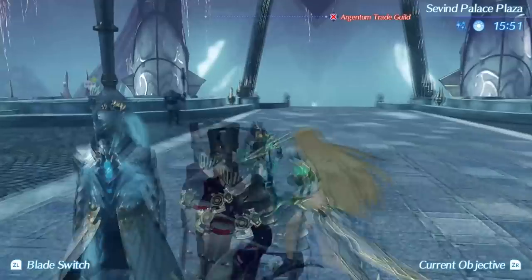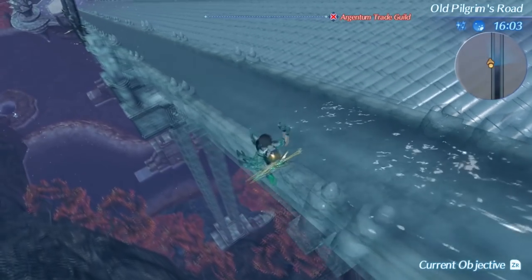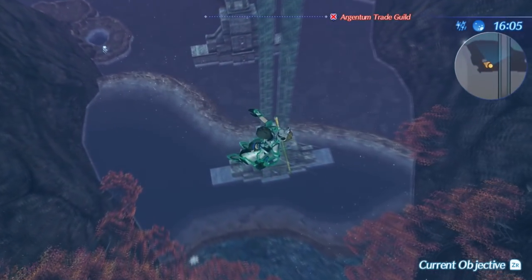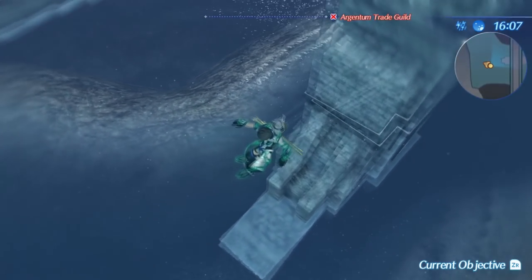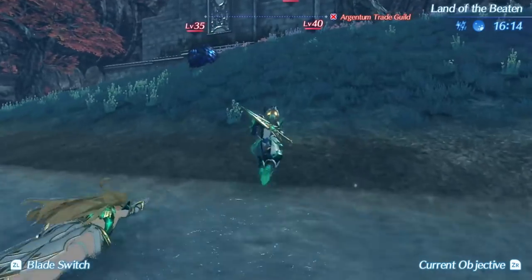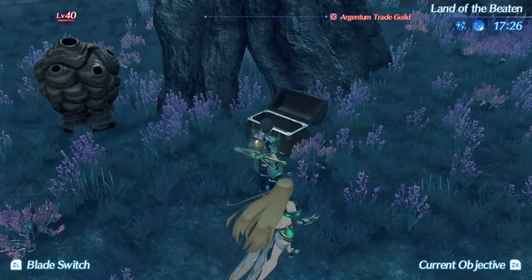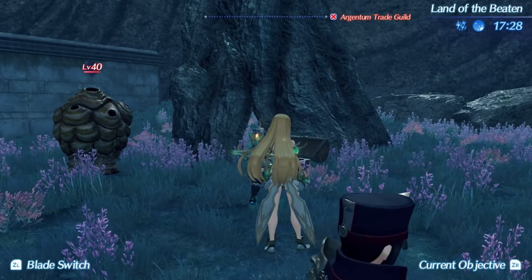The fifth doubloon can be found below Old Pilgrim's Road. Fast travel to the Holy Gate of Fontana in Fonsa Maima. Go down the giant staircase and jump off to an elevated water space below. You'll find a place called Land of the Beaten where you'll find the doubloon in an excavatable chest beside a tree.